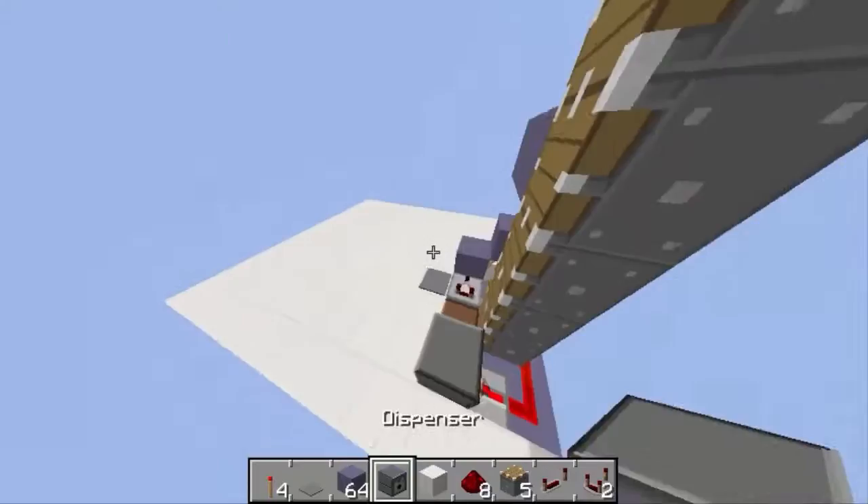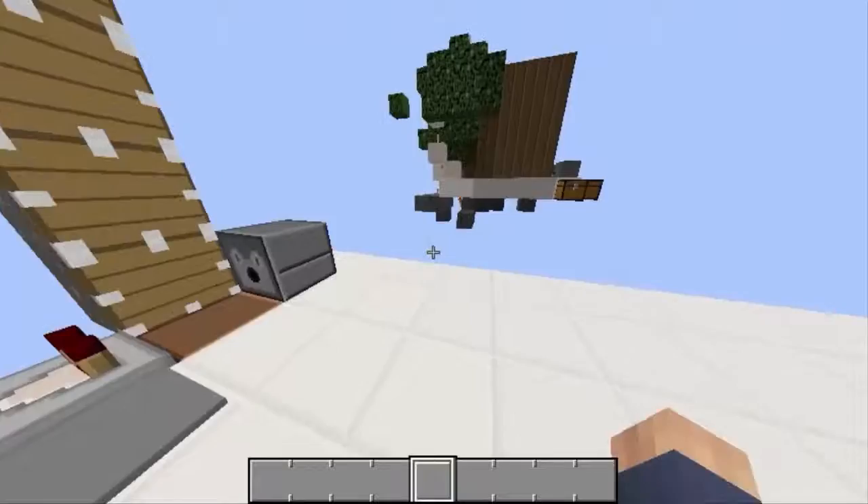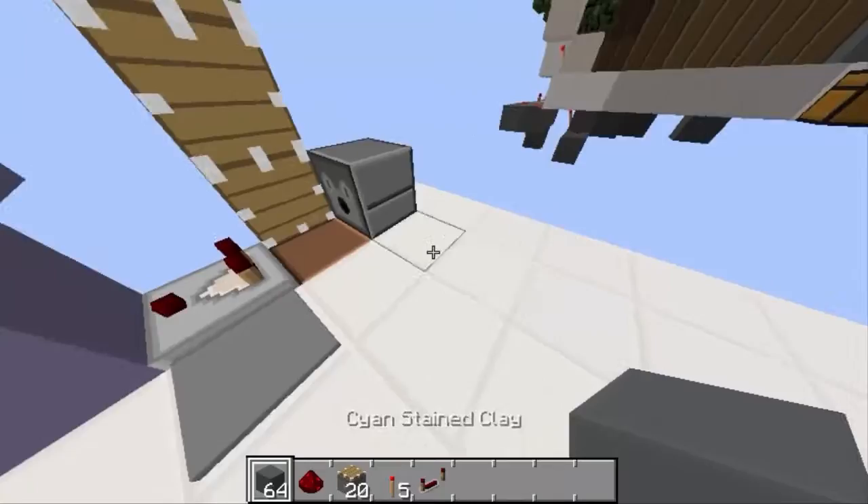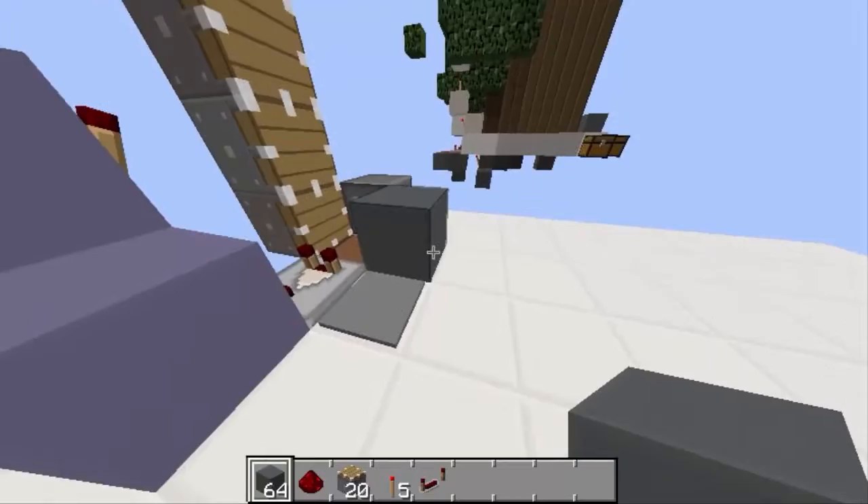If you want to build the collection part too, we just need these items. Come over here like this — this block right here will always stay, so this will be kind of a permanent tree placeholder.